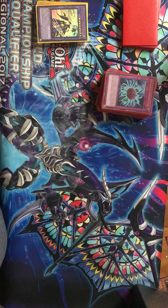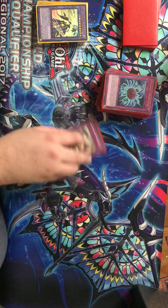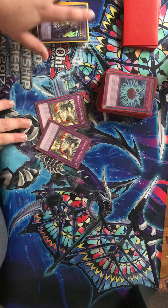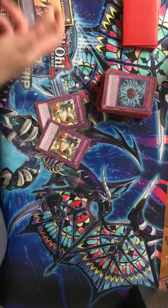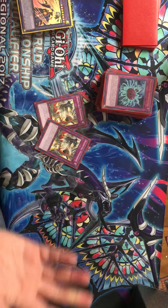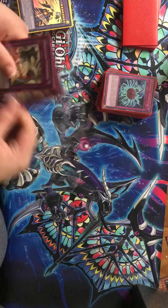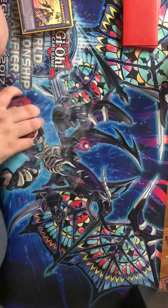Two cards I am experimenting with: two copies of Dogmatika Punishment. This card is interesting because you get to send your El Shaddoll fusions to the grave, and then they can trigger in the grave to add back a Shaddoll spell or trap in the grind game. Or you can send Apkalon to search and then discard a Shaddoll monster and get its effect. I haven't really tested it too much, but it does come up. That's it for the main deck.